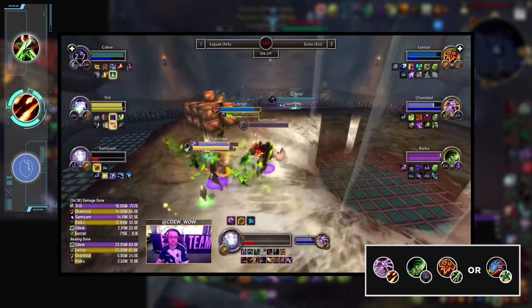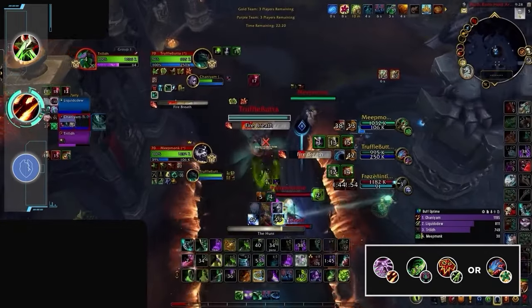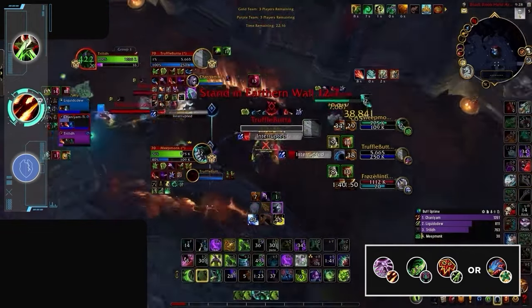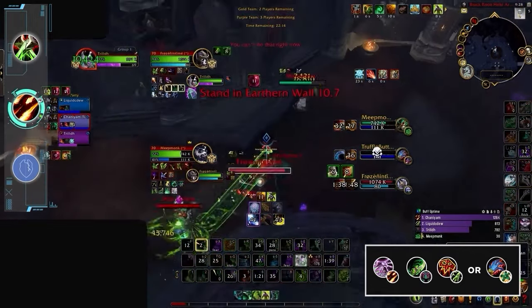The key is to play with an aggressive healer like Resto Shaman or Preservation Evoker to overwhelm opponents. We're playing in a meta where the goal is to just spam damage and press W, so pairing with offensive healers seems to be the play.